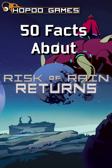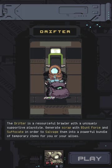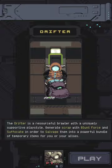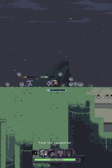50 facts about Risk of Rain Returns — fact number six: new survivor Drifter. Playing as Drifter in Risk of Rain Returns is a unique combination of close-range brawling, resource management, and a supportive playstyle. Key to success with Drifter is scrap, generated when using your three-hit combo melee attack, Blunt Force.